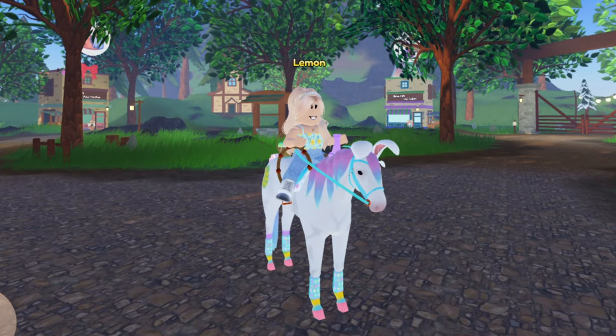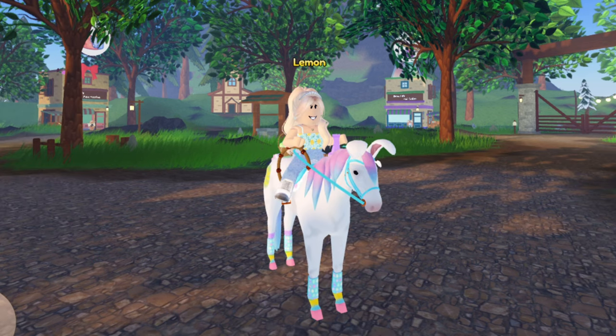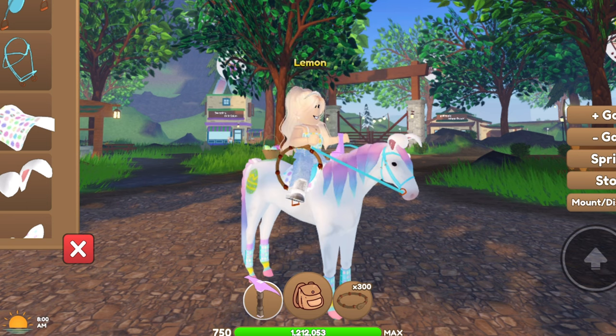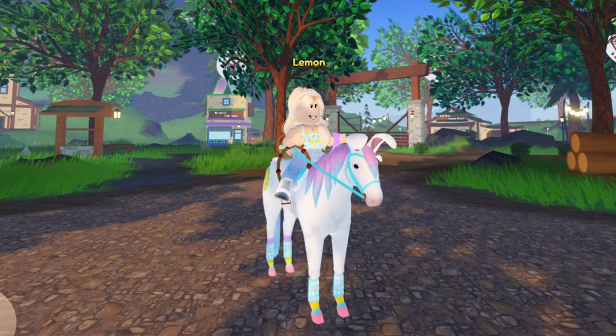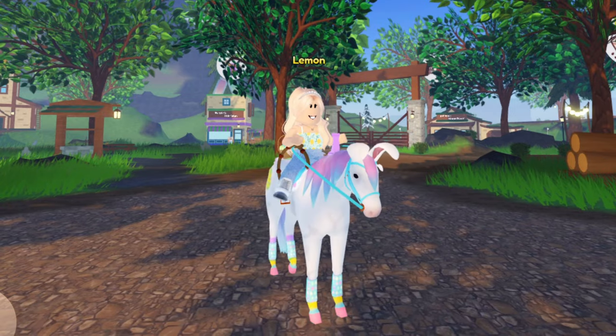So you could get the Easter items from the spring fountain rather than from the NPC. That's how you get the Easter items in Wild Horse Islands — they basically just did a switch over. Usually they'll keep the names of the horses the same, so they kept those first Easter event horses labeled 'Easter Limited.' These will most likely be returning with the spring event.